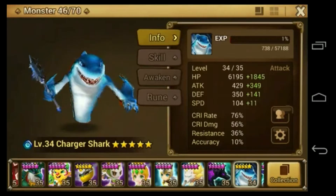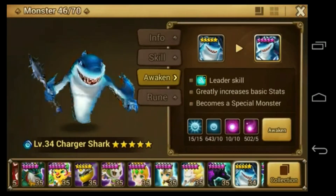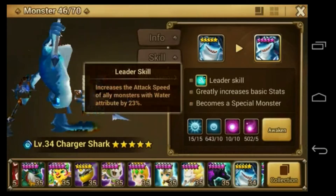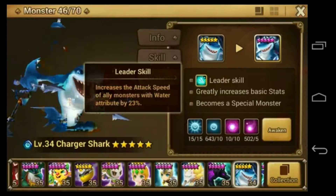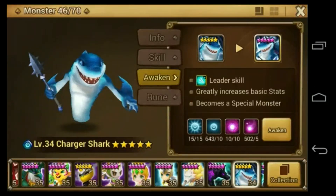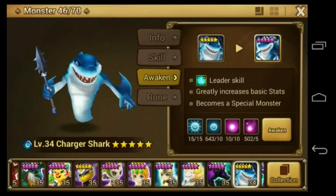It's at 76 right now. I'm going to get it into the 80s and 90s when I finish maxing out that rune. He's a speed leader for water attributes.